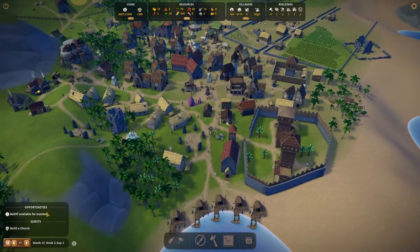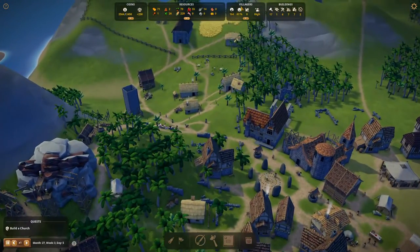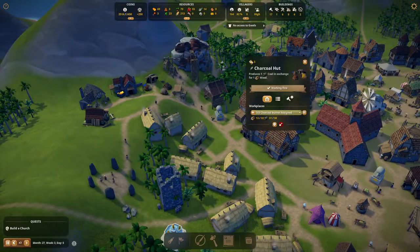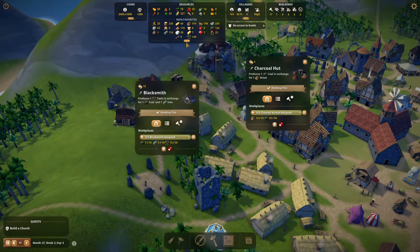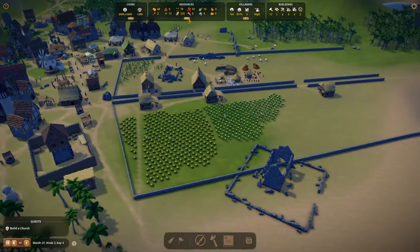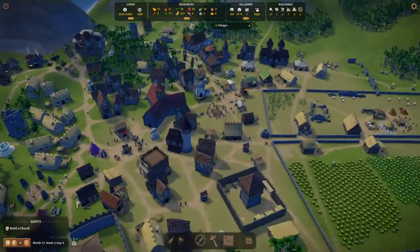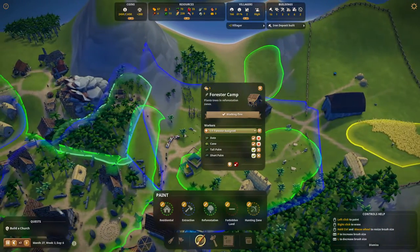Lots of things happening in the city. The bailiff is available for mandates - let's do the clergy. Happiness is increasing now, going up a little bit but definitely working out well. I think we don't need more tools right now - we can pause the production and activate it later. I'm worried about food going down like crazy fast. If the food production can't keep up, that's where things start to get ugly.